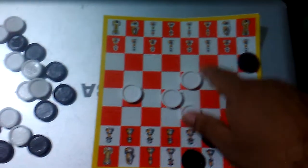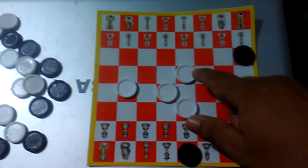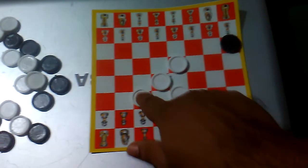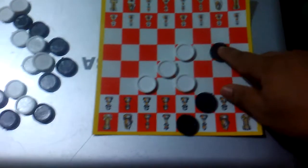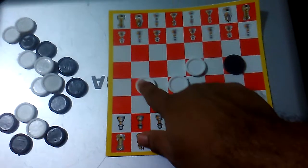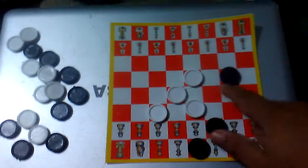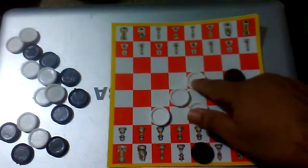He would be moving foolishly if he moves on this square, or even this square, so his best movement is this one. But I am next, so I'm moving this and forcing him to move — he cannot move here anymore, because if he does I'm going to do this, and that's bad for him. So he'll move this piece up, either this way or this way.